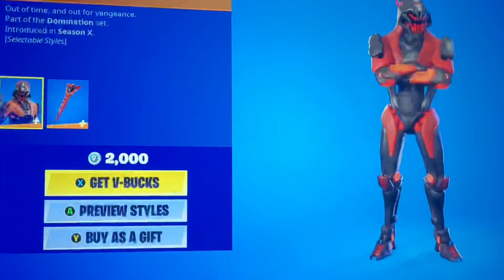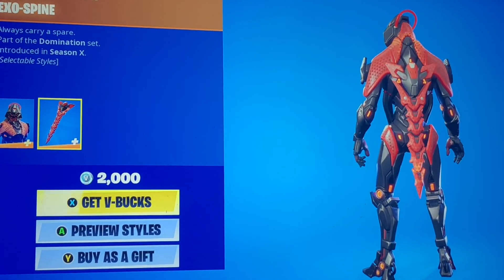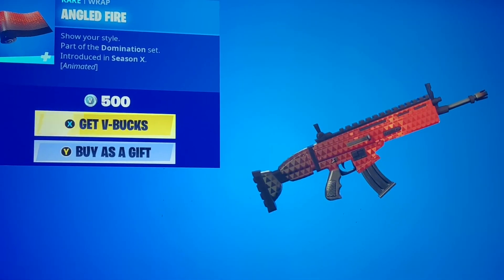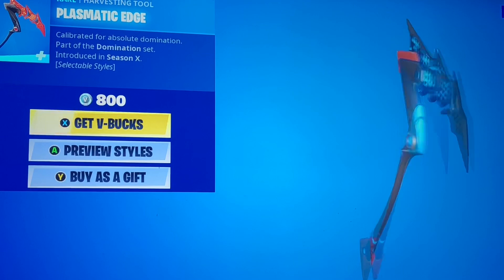We got the Oppressor. You don't really see him come back a lot. Nice little blue style. Same thing with the Exospine. We got the Angled Fire Gun Wrap. That one's a very nice one. It's good for maybe the Night Skins. The Prismatic Edge with the blue style.